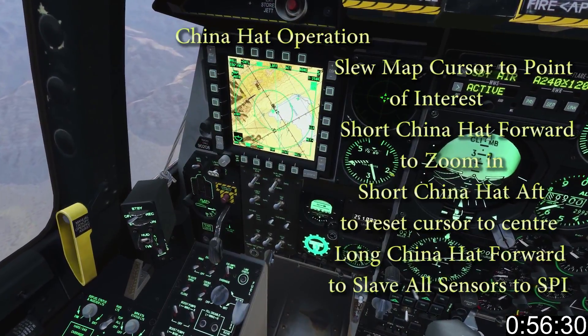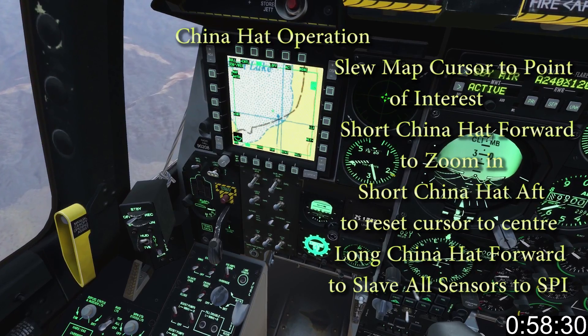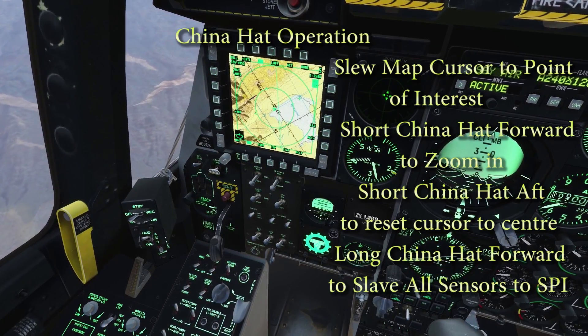China hat short forward zooms in on the cursor, short back resets cursor position, and long forward slaves all sensors to SPEE.